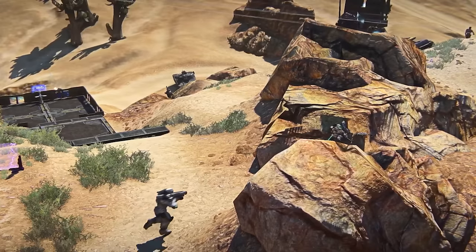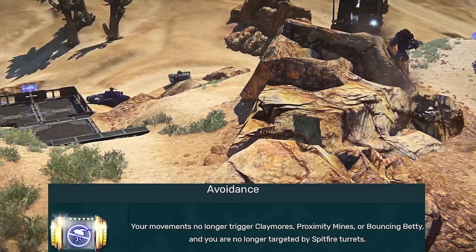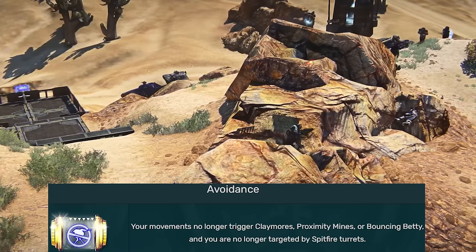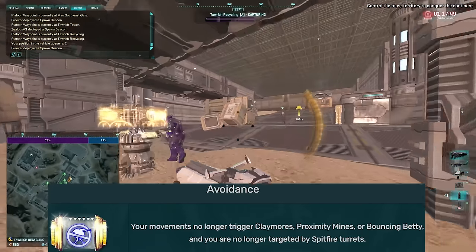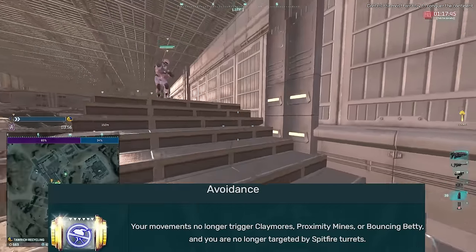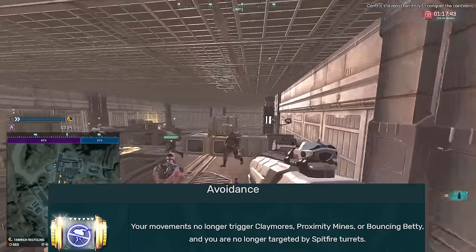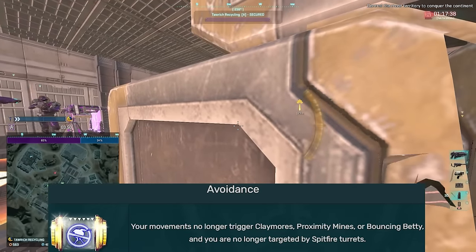Let's go over some great implants which could be considered situational. Avoidance is a great implant if you don't want to be looking at the ground constantly for mines and don't want to worry about engineer turrets shooting at you. Avoidance is really good for a solo player — if you're playing as an SMG Infiltrator, solo capping bases, or tower farming. But avoidance is absolutely trash to use outside of those situations.